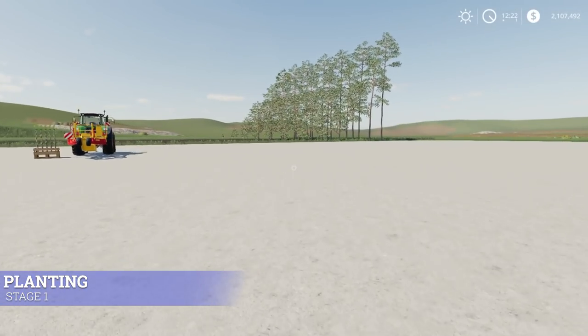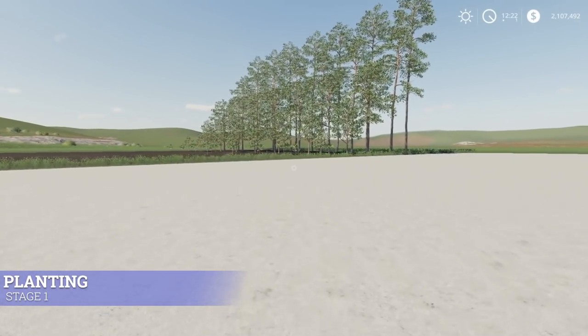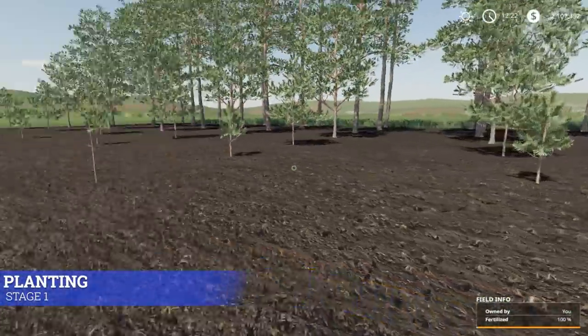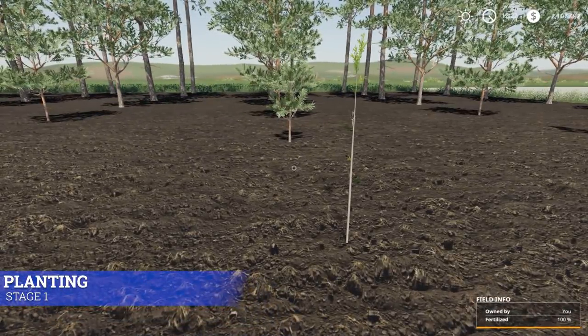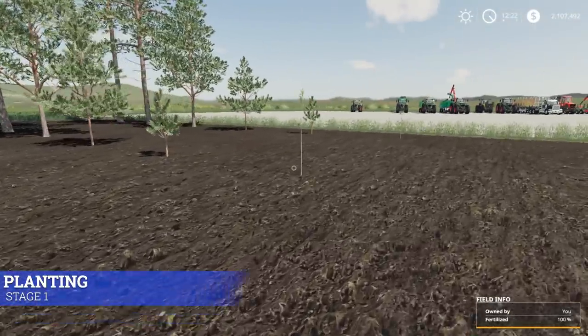The distance between each of these planted trees is set by the planter — it will automatically plant them at these distances apart. The only way to change that is if you play with Seasons turned on, which is a mod that lets you adjust how far apart each tree is planted.